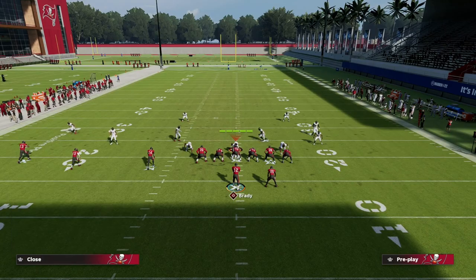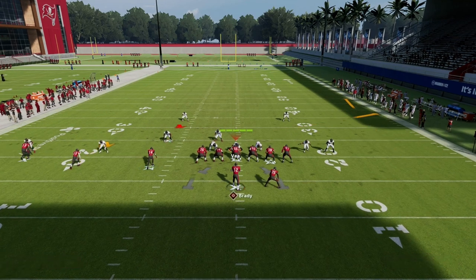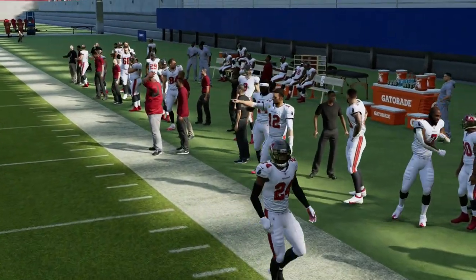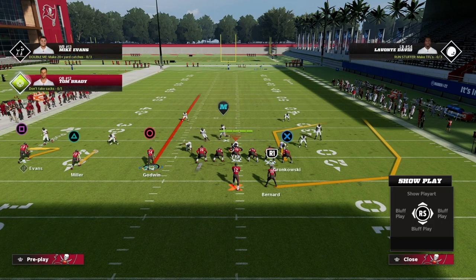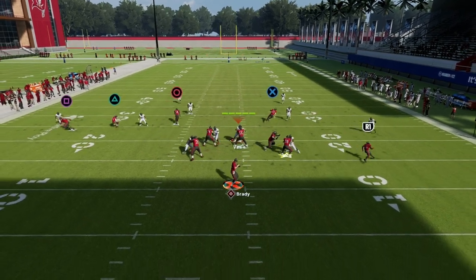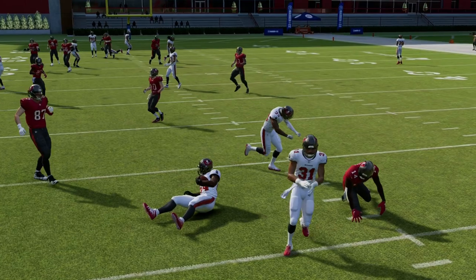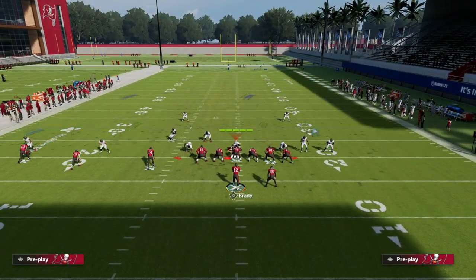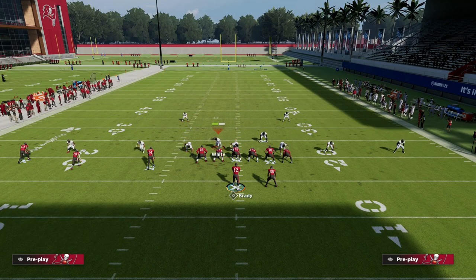In my opinion, the best coverage to defend this concept is Cover 2, but it actually gives us a great opportunity to attack it. The cloud flat is put in a ton of conflict on the right side. Another adjustment against Cover 2 is to streak the circle receiver — a lot of times you can hit that route to the inside for a potential user catch. Cover 2 blitzes are going to be the most popular style of blitz you'll see in Madden 23.